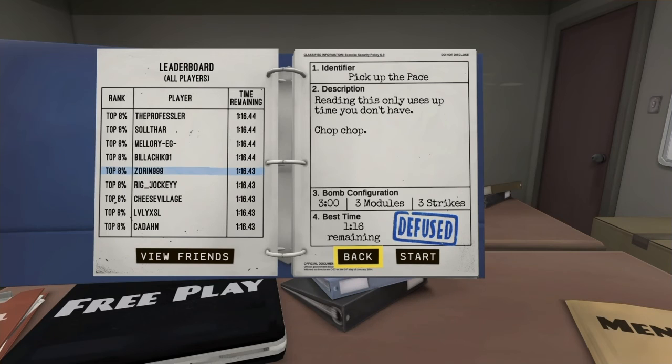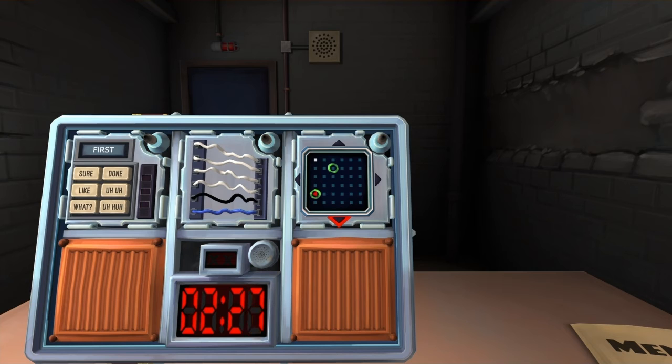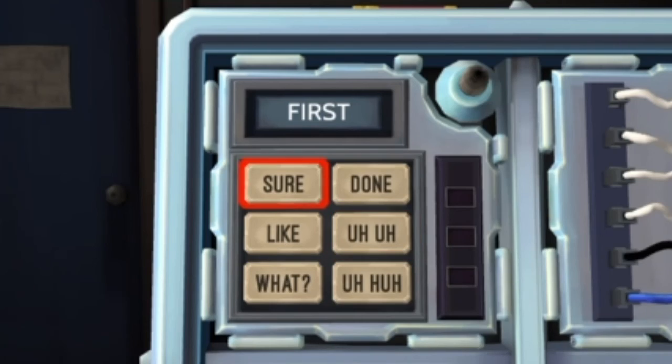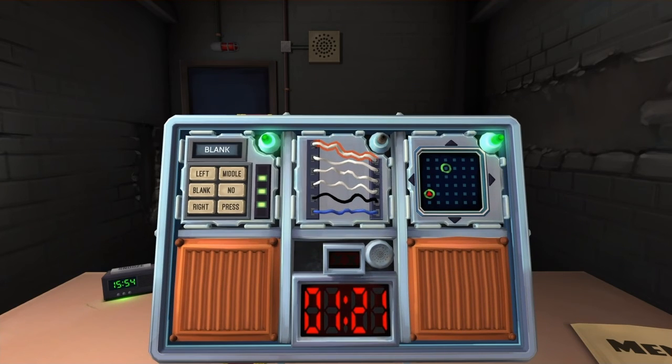We did not beat my record of 58 seconds. Three minutes, three modules — we have to get one done at least every minute. Okay, the word first. Next — sure. Okay, sure. I have a sure. I have lead — LED. Where the fuck is it? Got it. Middle left. Middle blank — the word blank. Okay. Wait — right. Okay, middle right. Press. Okay, the word blank is my next one. Middle right. Blank — done. Wires, wires, wires, wires. We have a minute and twenty.